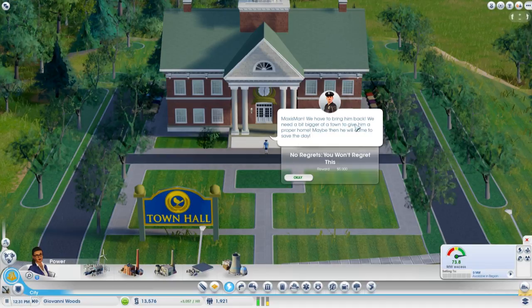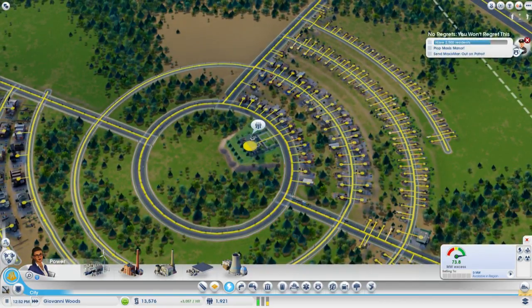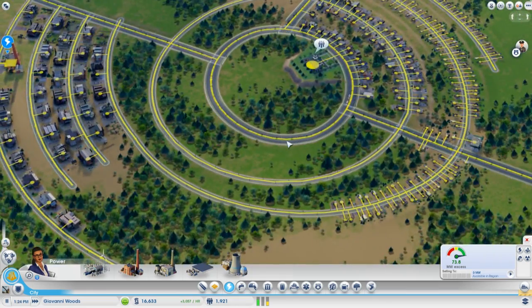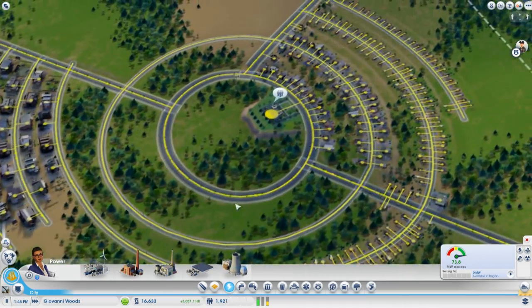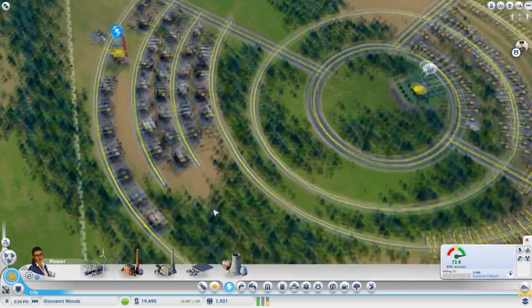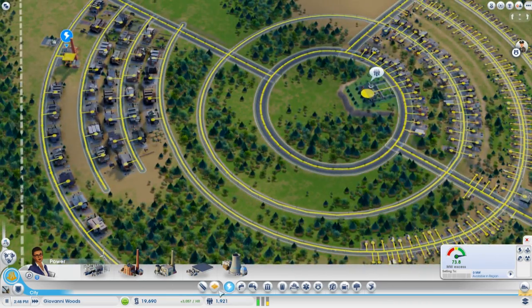We need Maxis Man! We need a bigger town to give him a proper home - maybe then he will come to save the day. So this mission requires 2,500 residents to pop Maxis Man up and send him on patrol. I do have the deluxe edition, and what that has is lots of extra content - like you have Dr. Vu who's evil, and there's some evil-versus-good-guy type scenario they're doing. No one seems to be building in this section - it's because I haven't zoned anything there.